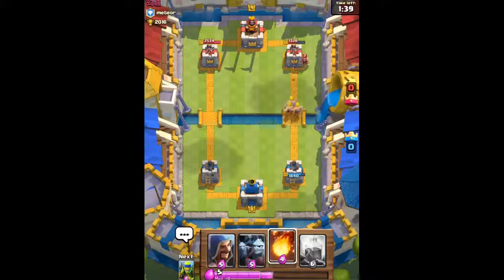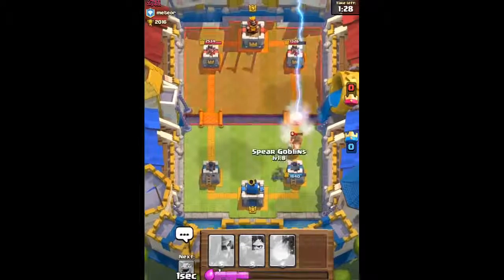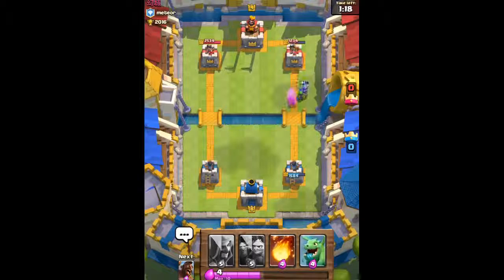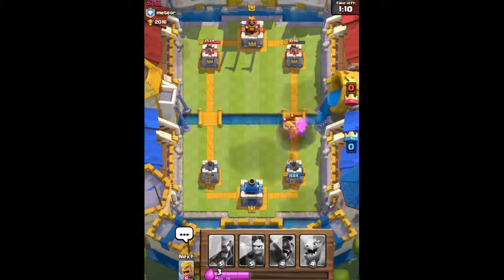He's gonna play his Wizard to stop those Barbarians. Unfortunately, that's a level 7 Wizard so our Fireball is not going to be able to take it out in one shot — we'll load up on Elixir instead. Now we're gonna place that Lightning quickly onto his Hog Rider and Wizard, then use our Spear Goblins to finish off his Hog Rider. He dealt some damage because he has very high level cards and is at a higher level, so he can always deal more damage.